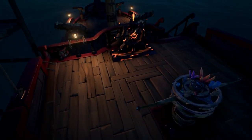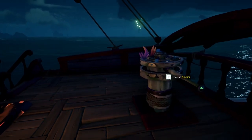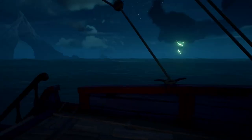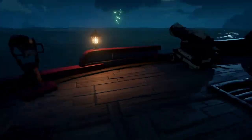Once you're ready to set sail from the outpost, there are a couple of things you need to know about your ship before you're ready to go. There's the wheel, the capstan to raise the anchor, cannons to fight off enemy crews, and harpoons to grab loot and other things out of the ocean.